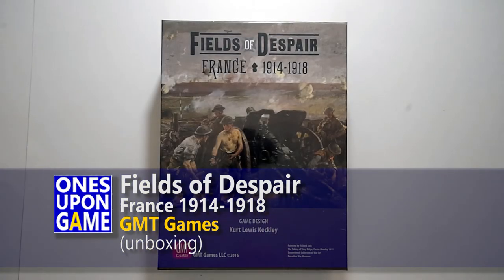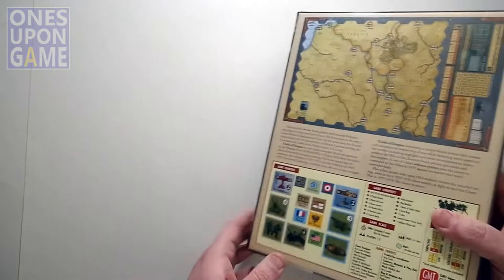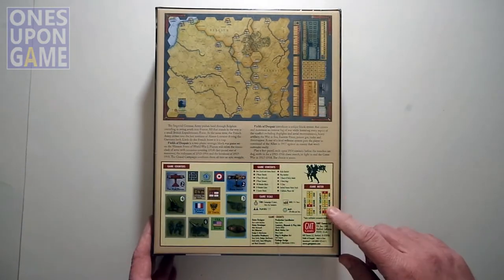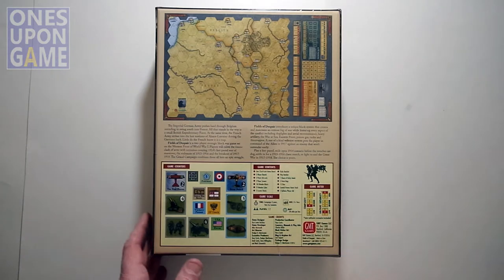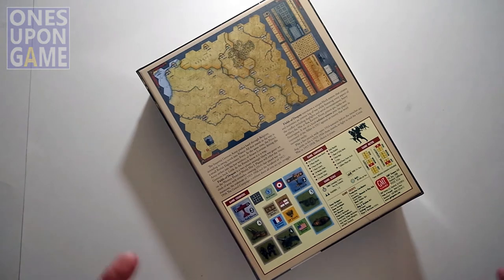This is Kevin Kitchens with Once Upon a Game, and today we're going to take a look inside Fields of Despair, France 1914 to 1918. It's from GMT Games, designed by Kurt Lewis Keckley. It's a World War I block game with an interesting twist in that it is solo friendly. Solo suitability is low and high — it's the first time I've ever seen one. It's got one solo scenario included, so you may not be able to play the whole thing by yourself, but you can play the game.